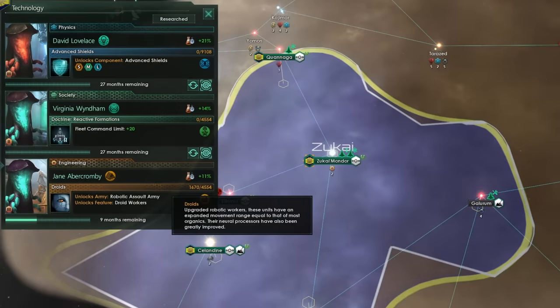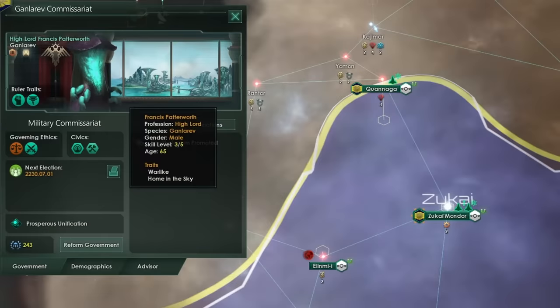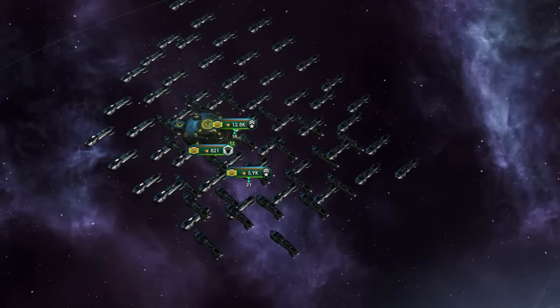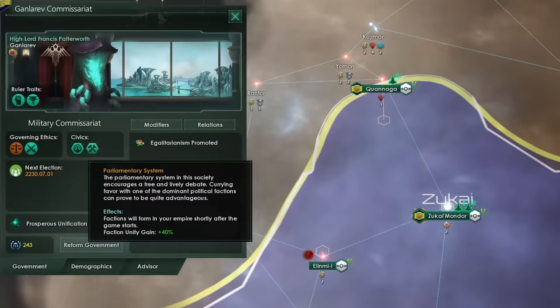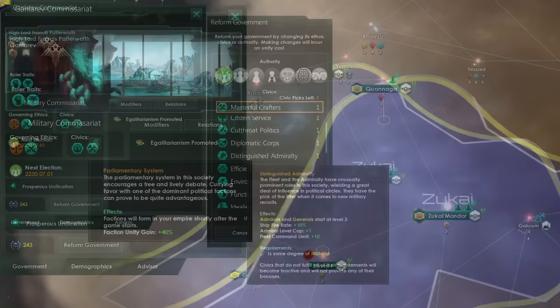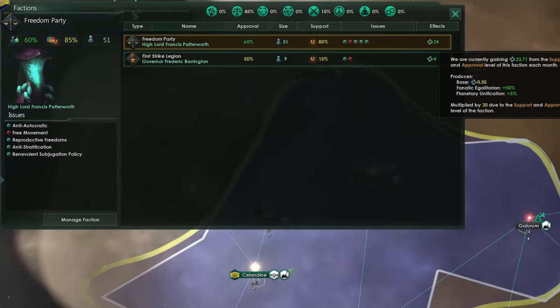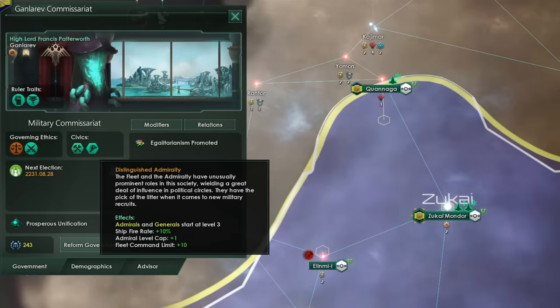Make sure that if you go beyond the Droids technology, you do grant all of your AI pops citizen rights. Otherwise you might have a bit of an issue when they want to join your parliamentary democracy. Overall, this build performs pretty similar to the other builds. Don't forget to build your fleet around year 27 or 28 — you should be able to build around 15,000 to 20,000 fleet power worth of ships if you're min-maxing this like a pro. What's really interesting is the Parliamentary System. However, just before going to war, I'd actually recommend you swap it out for Distinguished Admiralty. As you no longer really need all of that extra unity for a short time, and the massive ship fire rate plus level-three admirals and generals is going to help your empire in future conquest to bring democracy and liberty to the farthest reaches of the galaxy.